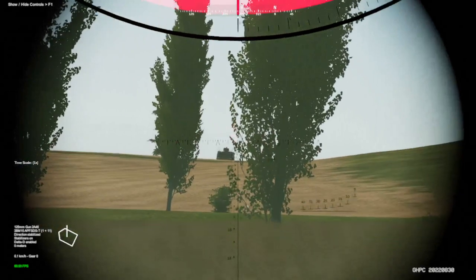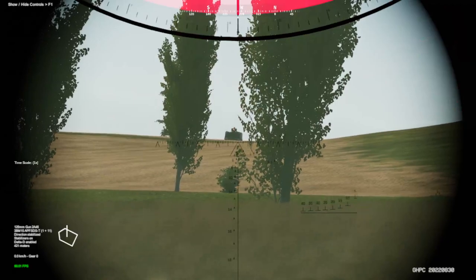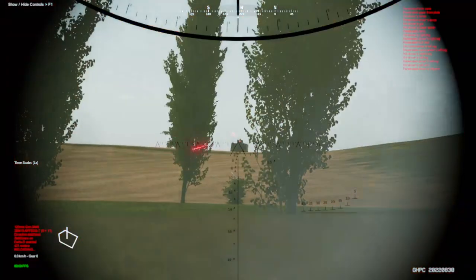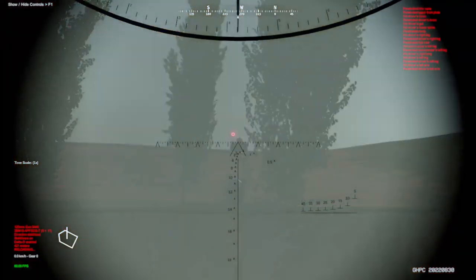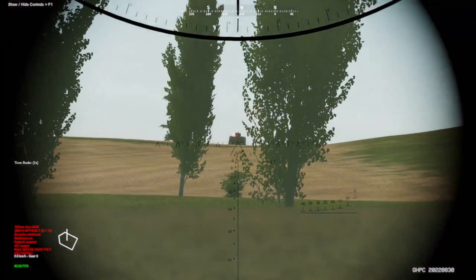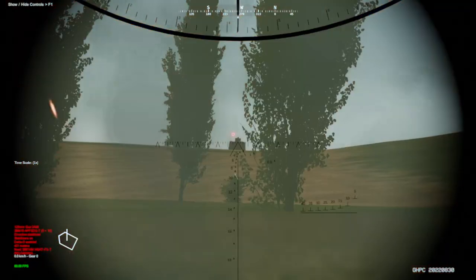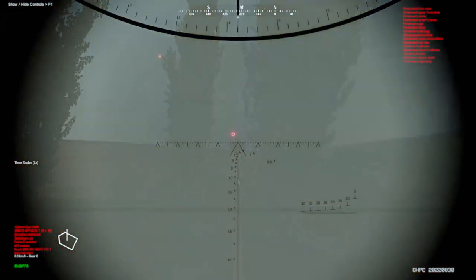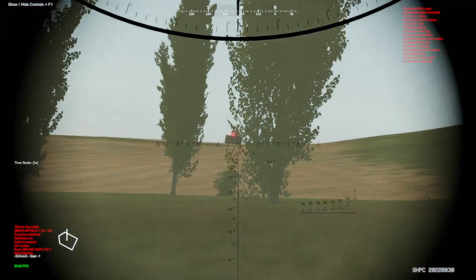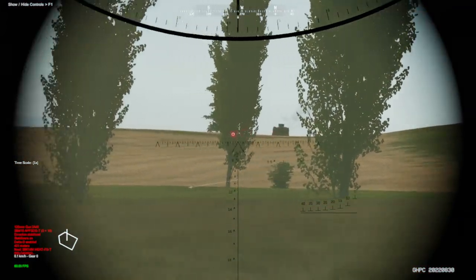Vehicle — looks like we got a solid penetration. We're taking damage — we need to shred this vehicle. Another round through. We're going to back off. We're putting a high explosive anti-tank round in — that's ideal for dealing with these lightly armored vehicles.